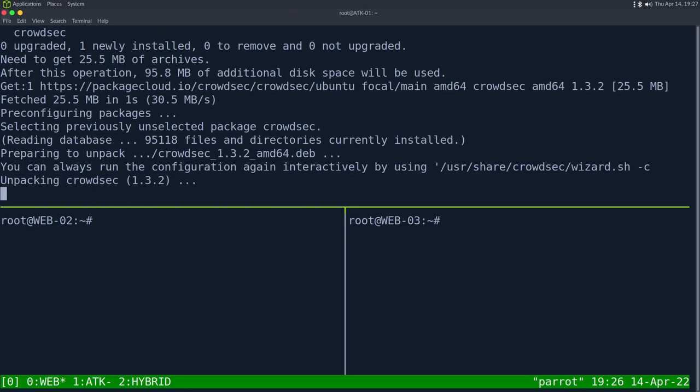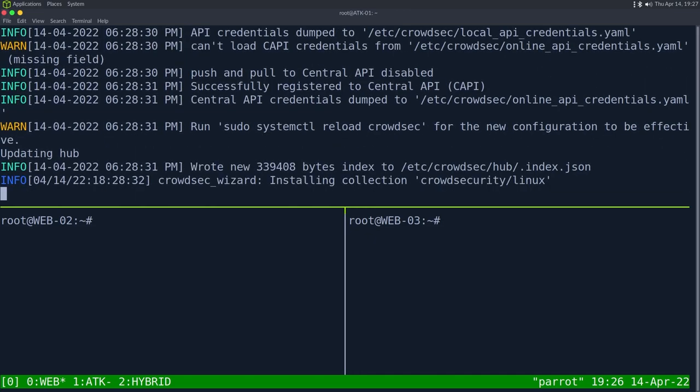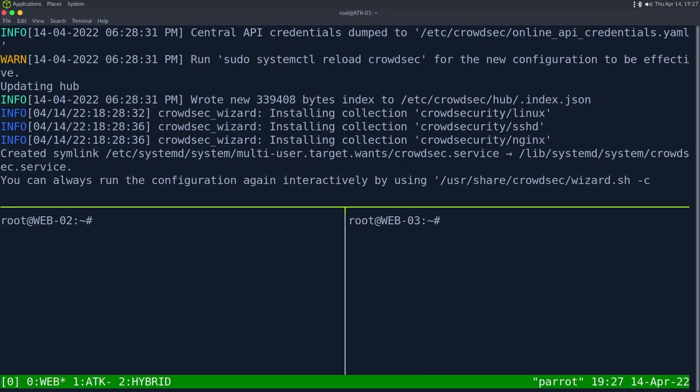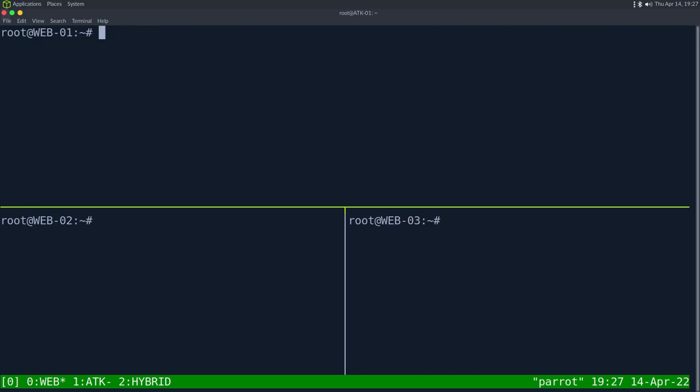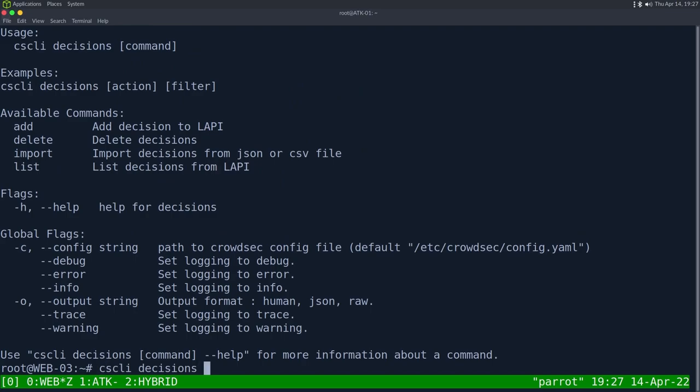There's currently a bug where you won't get definitions immediately after install. Also, this doesn't put it into blocking mode right away — we have to install the bouncer for it to actually interact with iptables. Right now it's just in detection mode. Using cscli (CrowdSec CLI), we can do 'decisions list' to see all decisions the agent made.